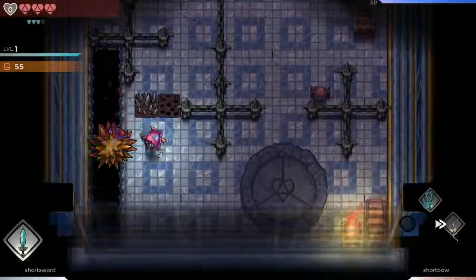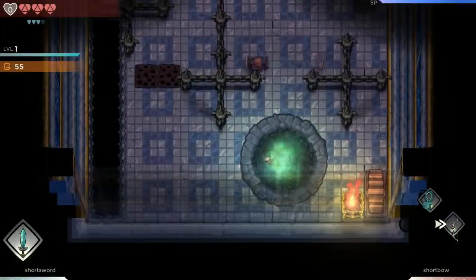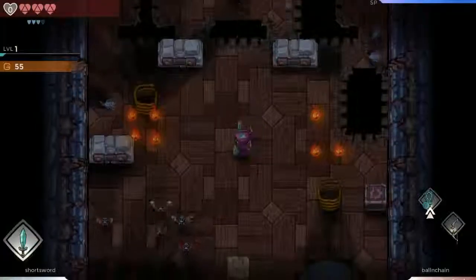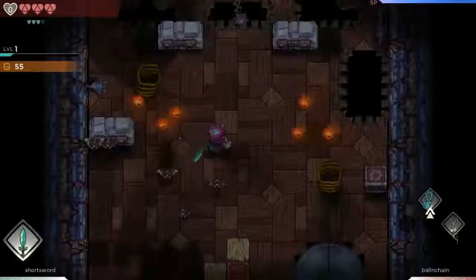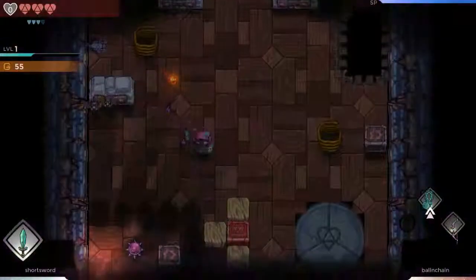It's a shame that that doesn't trigger spike traps, either. I'd like to see some more... I guess dynamic levels, is a good way of putting it. Like running from lava or something like that — I think that'd be cool.